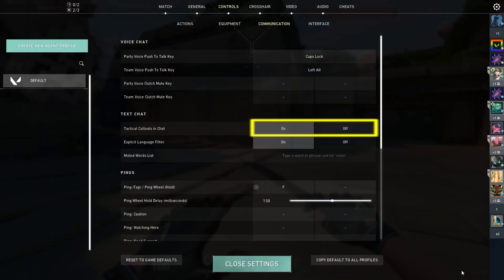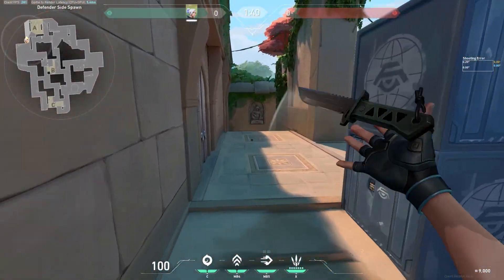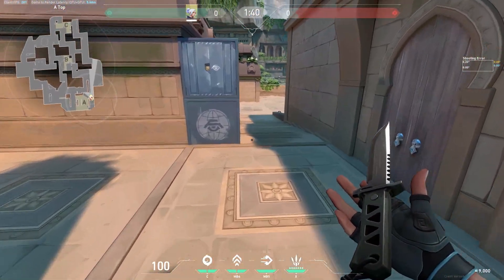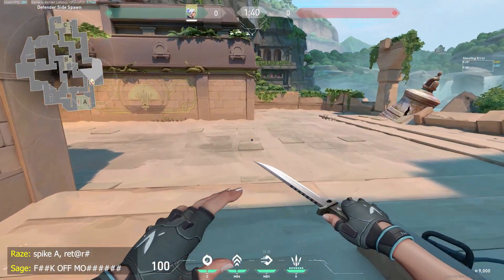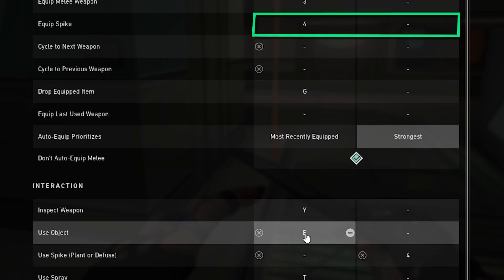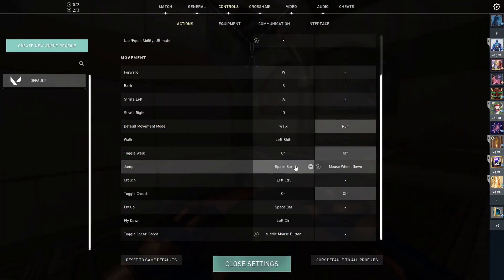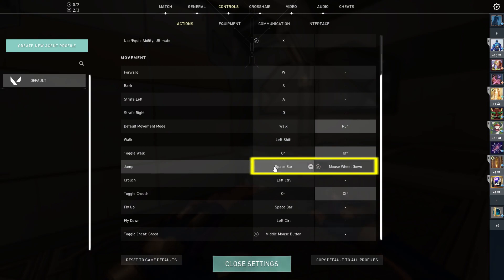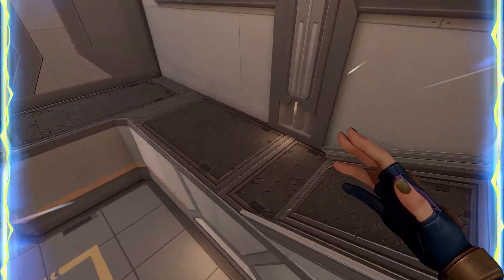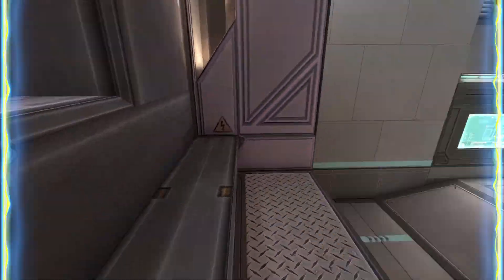Tactical notifications in the chat are relatively new but a very useful feature, especially in the realities of European ranked games where few people communicate or provide info. Even hearing a simple spike being planted on A with text is a useful feature that will keep you informed. Be sure to set the spike button to a different button from using ropes, because if you don't have a split second to set or defuse the spike because of the rope on Icebox, you'll curse that rope for the rest of your life. I also recommend setting jump to the mouse wheel. This will make it easier for you to strafe and bunny hop, and you can still leave jump on space to float as Jett or to jump on simple objects.